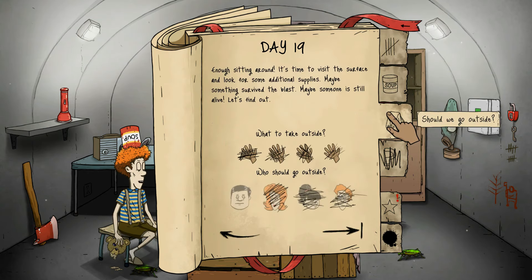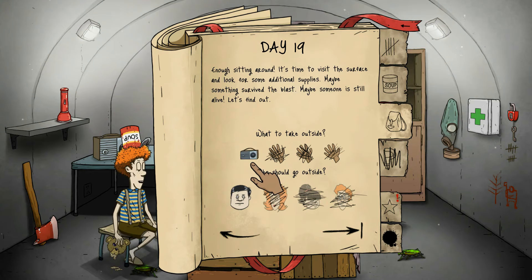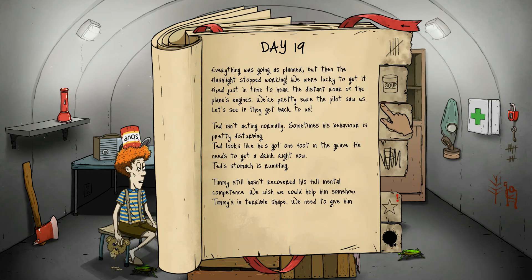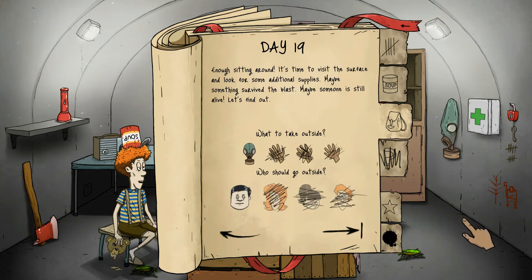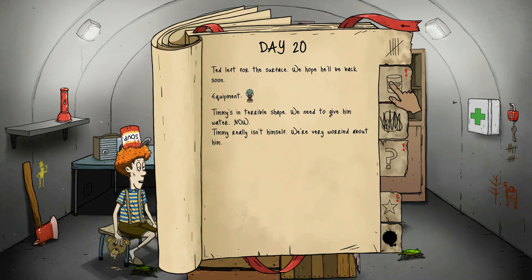It's day 19. I don't believe them, so I think I'm going to take the gas mask. I don't know if the wasteland's fine, but I'm going to give them the gas mask anyway because I don't want to risk it. Ted's stomach is rustling — we should be fine for another day. Are we alive? It's a little drawing. Timmy's in terrible shape — we can give him water now and wait one more day for food.